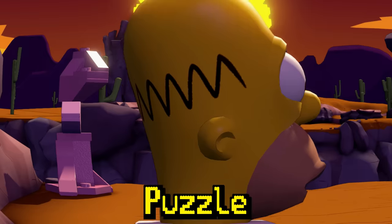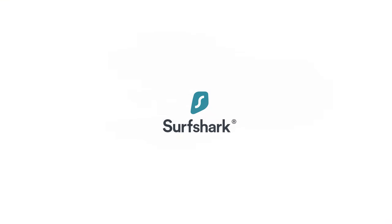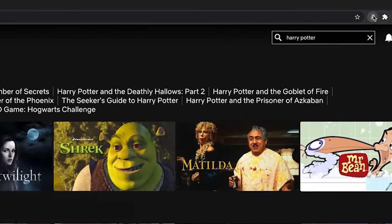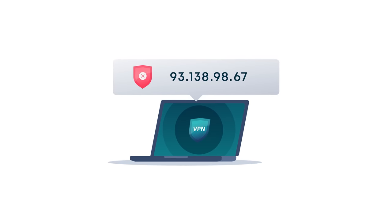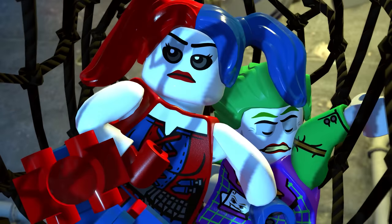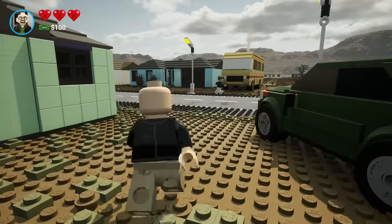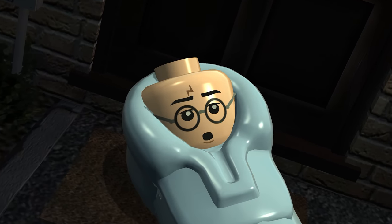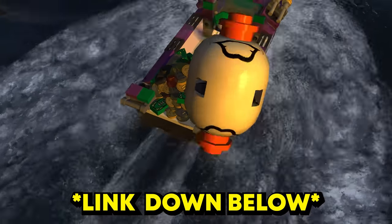Have you ever wanted early access to a game, or to watch a TV show not available in your country? Thanks to Surfshark VPN, you can. You can switch your VPN to access content and get early access to games, plus online protection. If you use the code shown, you can get 83% off plus three months free. Check out the link below. Thank you, Surfshark.